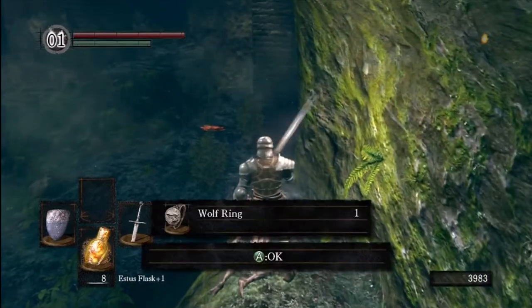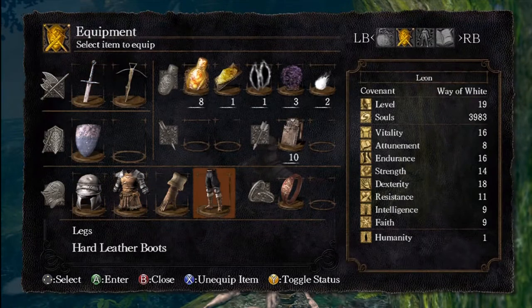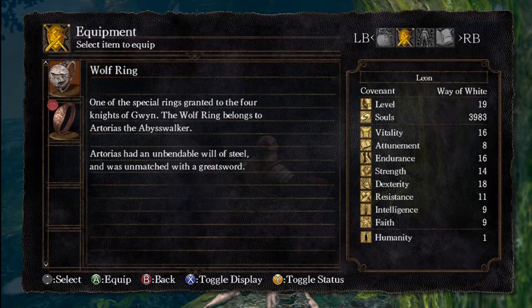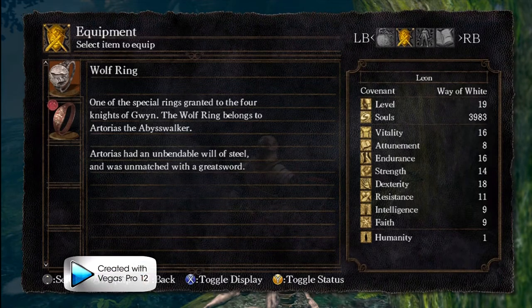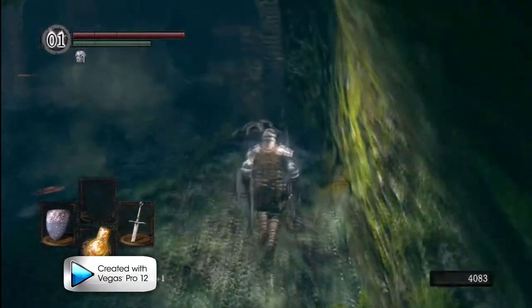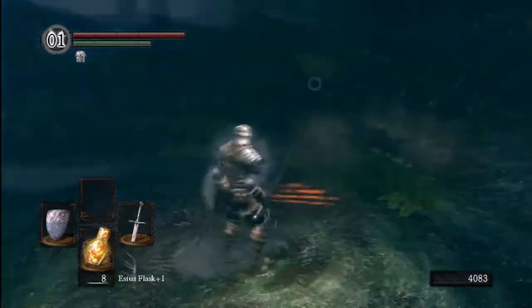Up here you're going to find the Wolf Ring. This ring is extremely useful and very commonly used by players. The Wolf Ring boosts poise — it belonged to Artorias the Abyss Walker and boosts poise by 40 points. As I explained in the first video, poise makes it so you do not get interrupted when swinging your weapon. I recommend using this ring on any character that doesn't have poise on their armor — it can help turn the tide in battle many times.